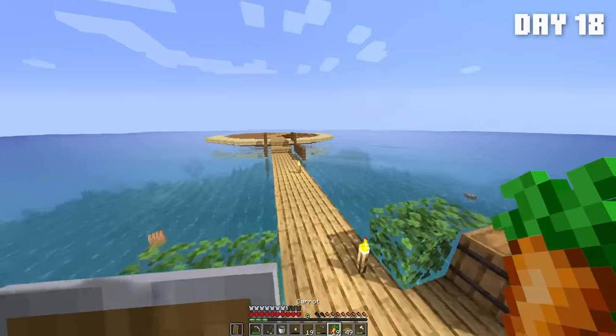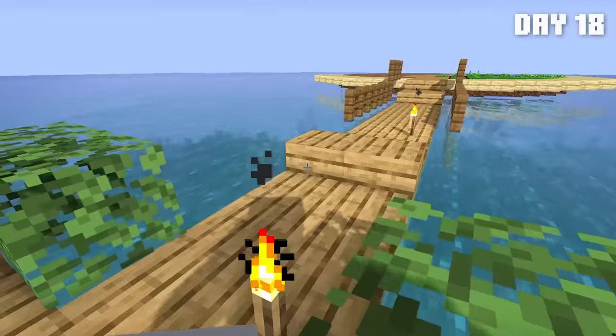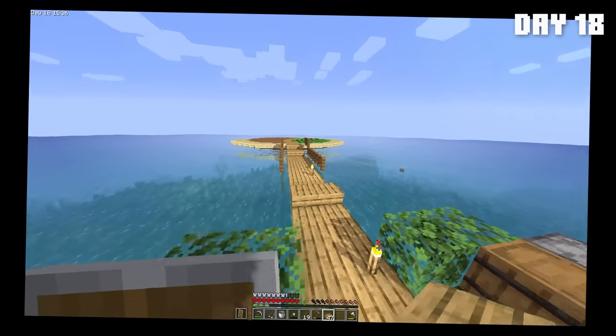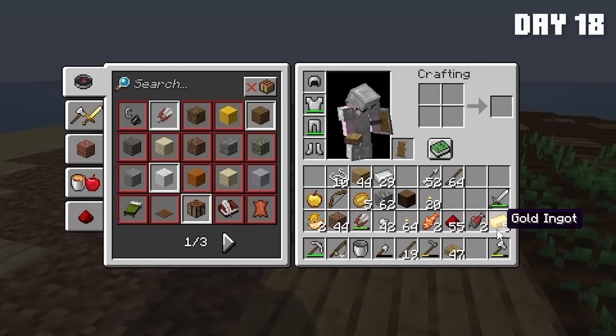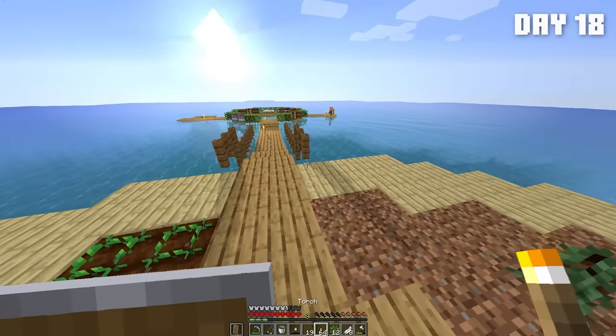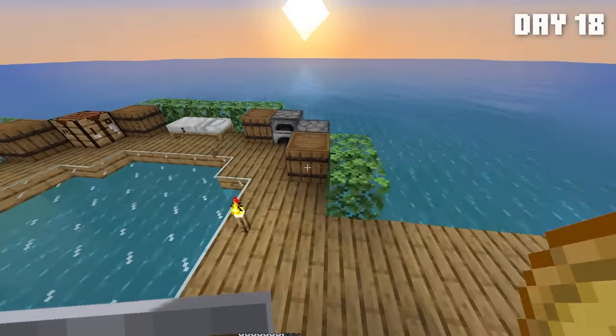Plant some carrots and potatoes. I would like to get wheat in here, but I don't know if I'm going to be able to do that. Next I'm going to try and expand this little circle area. I was going to build a mob farm, but wait — I need to put trees in there. What am I doing? That looks good. Oh yeah, I need to light this up.